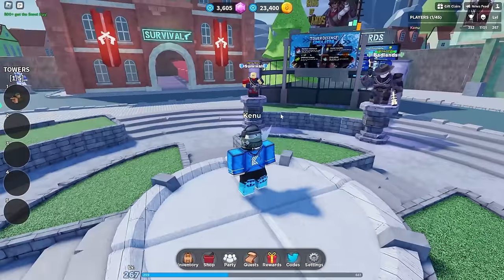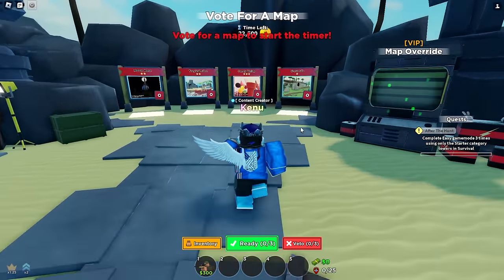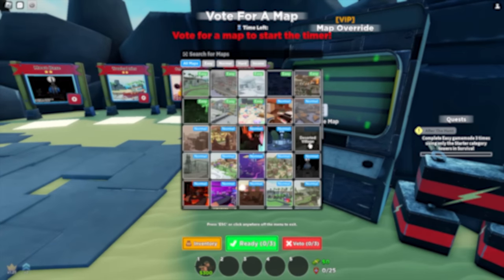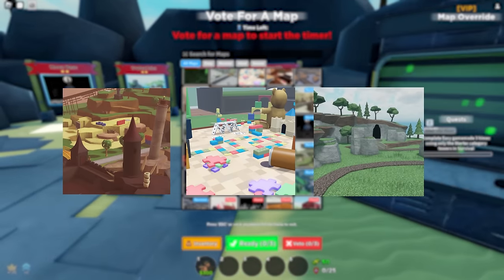To play easy mode, head to the Minigunner Dude over here and click quad or whichever you want. Next, you'll have to pick a map. Overall, any map should work, but I recommend Toyboard, Crossroads, and Grass Isles, as these maps are relatively easy.